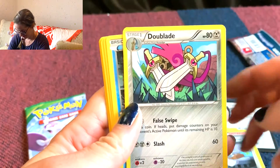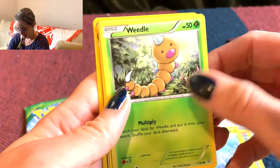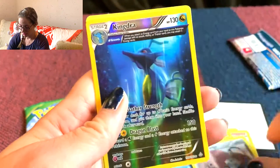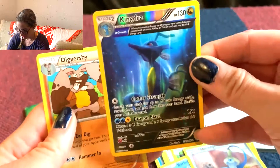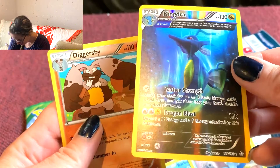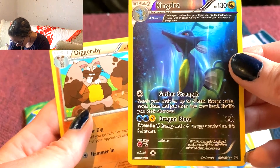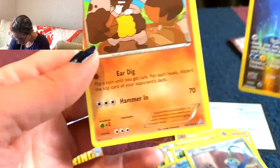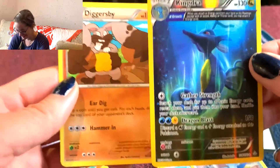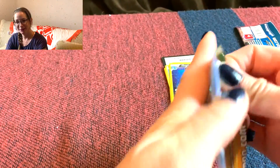Dooblade. Coppish. Tynamo. Weedle. Barboach. What's this? Kindra. Ooh, I like the look of this card — it's like a seahorse. So there is no energy. I'm so confused, somebody help me. Anyways, let's just move on and I'll Google it later.